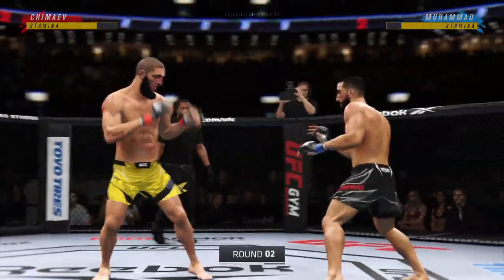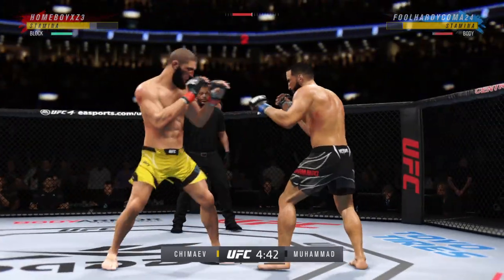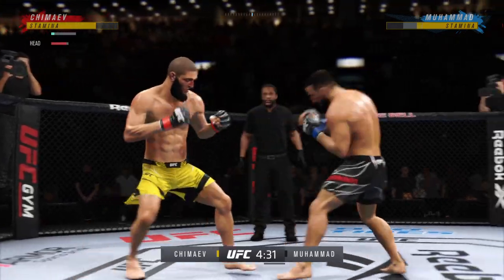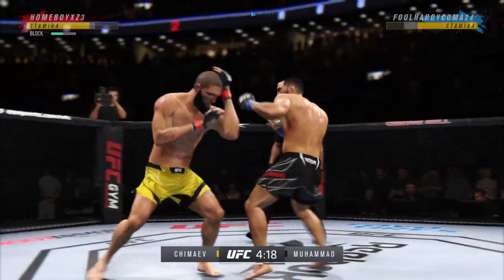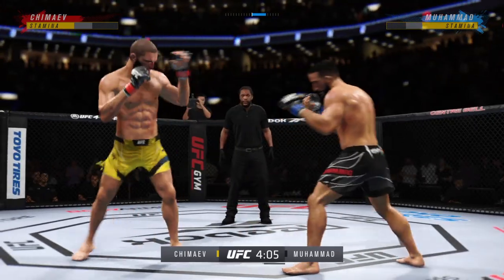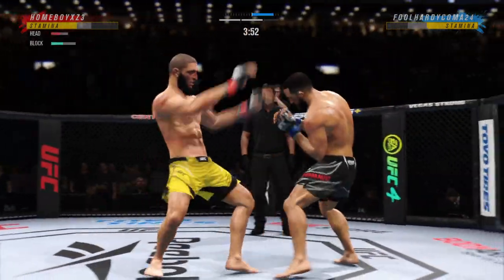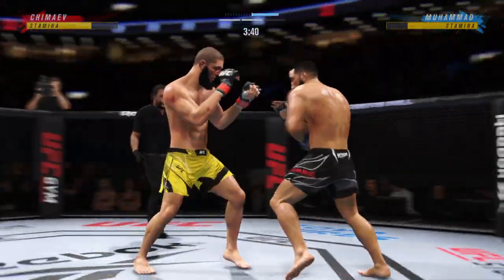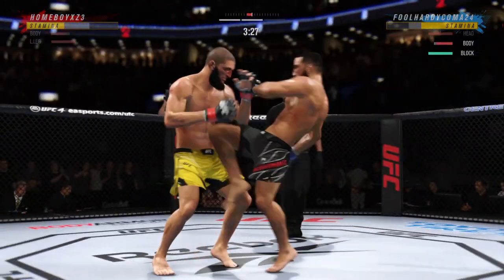Here we go with round two. Look at him drive his shin into his opponent's body with that body kick. Watch the knees to the body — and there's another takedown attempt. Continuing to work the body to great effect. Knee to the body, now it's blocked. Big knee there to the chest — that one is strong enough to end the fight. Big knee to the body, nice knee to the body, just what he needed there.